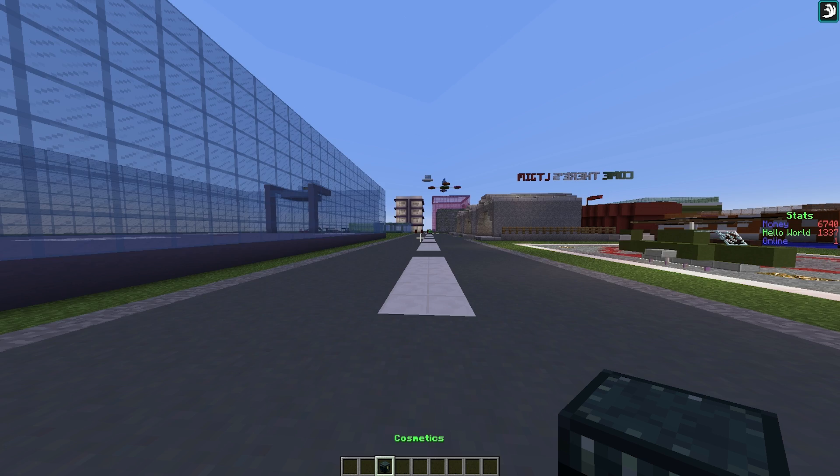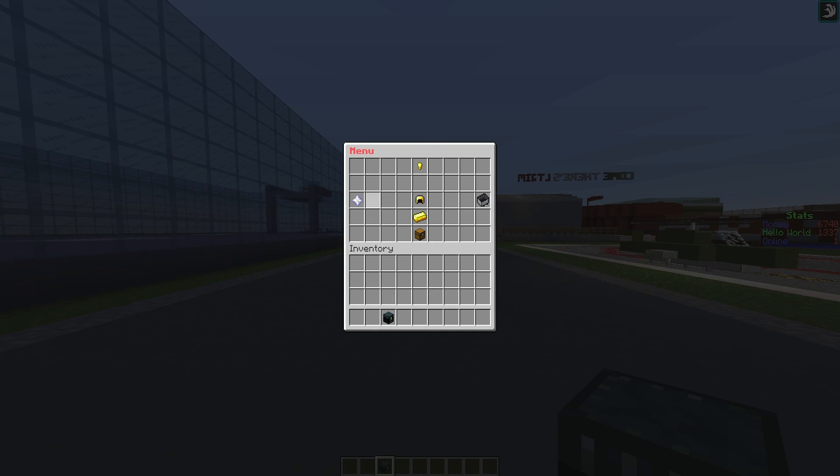Now if we open up the GUI by right clicking the cosmetics item, we can see that we have all of these credits up here to buy gadgets with. We have a hats menu, a particles menu which is really awesome, a gadgets menu, a slot machine, and a treasure chest.